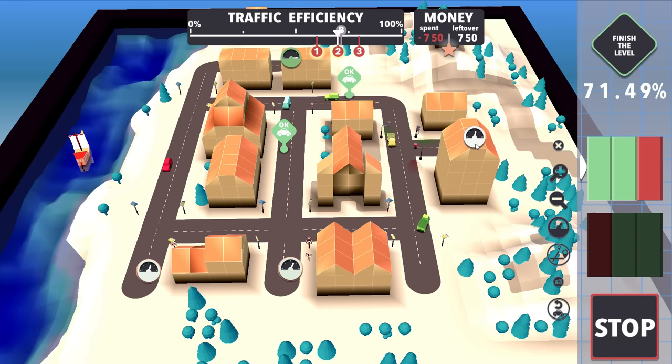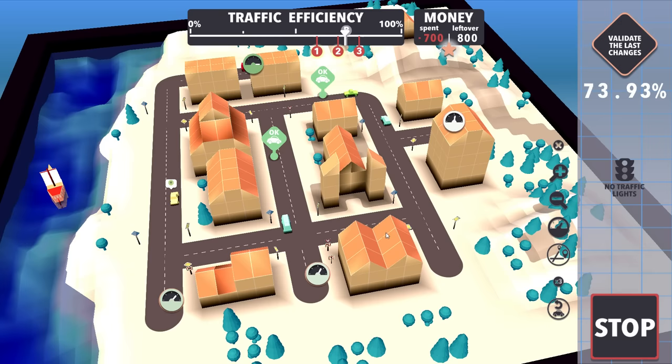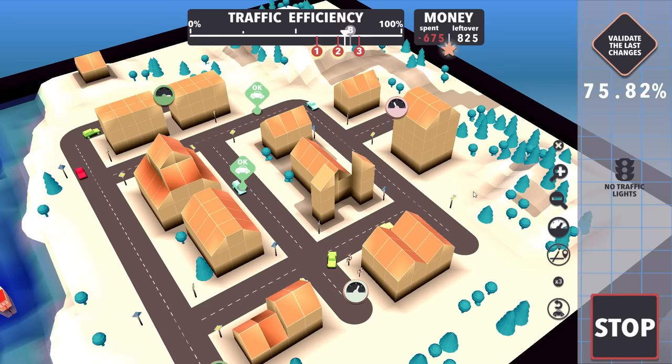What if I just let them regulate themselves - get rid of this traffic light and tell them they all have priority? It's somehow still working! Everybody goes - you go, you go, you go - and they're all happy. I actually redirected yellow a little bit back to the normal way it wants to go, and it did raise my best score a little bit, but now it's going back down. I don't know what's happening.